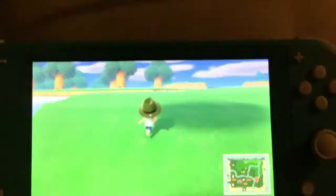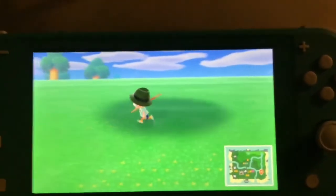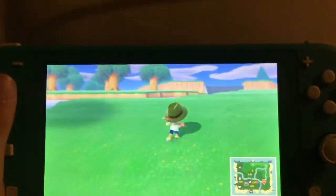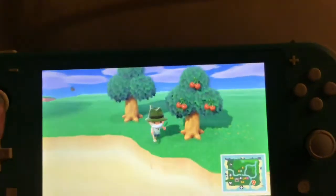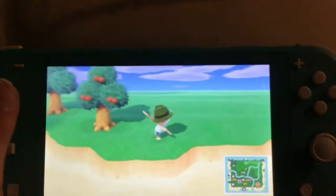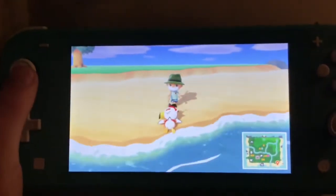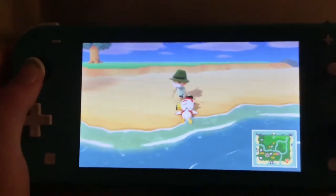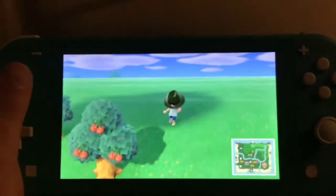If you can see where I am now, I'm right over here, and I'm going to be putting something here. I don't know what I'm going to put here, but I've got to move these two trees. I still have to do Gulliver, because I can't find his stupid communicator. He's literally right over here, and he's gonna snore again because he's lazy.